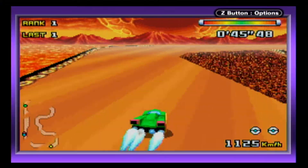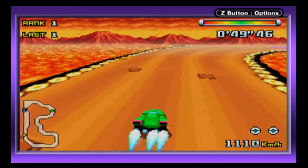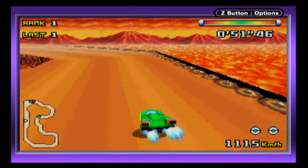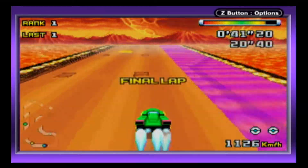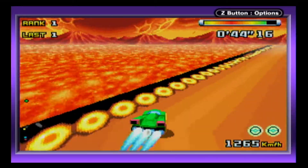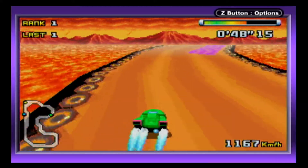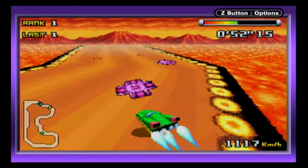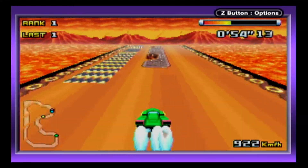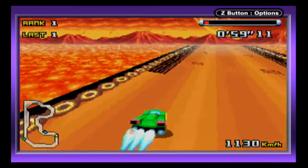F-Zero GP Legend, the second GBA F-Zero game, modified the boost mechanic by allowing the player to boost as many times as desired as long as there's energy remaining in the power meter at the top of the screen. Instead, Climax reverts back to Maximum Velocity's boost system by rewarding the player a boost after each completed lap, with a grand total of two boosts. Why only two? Because the big final difference with Climax's Single Pack Multiplayer mode is that racing on this Fire Field is limited to three laps instead of five.